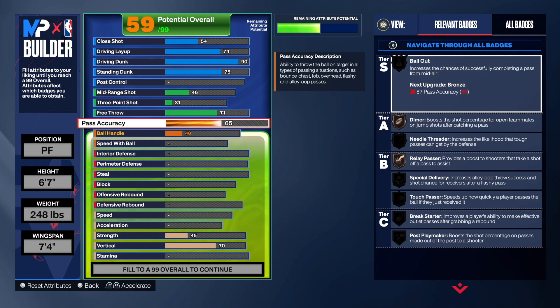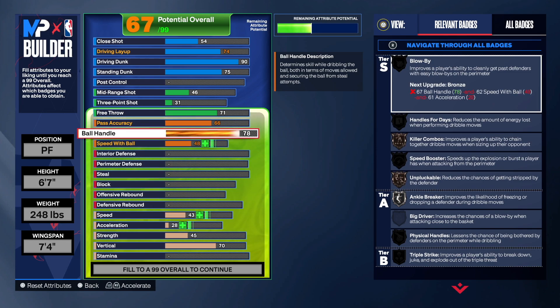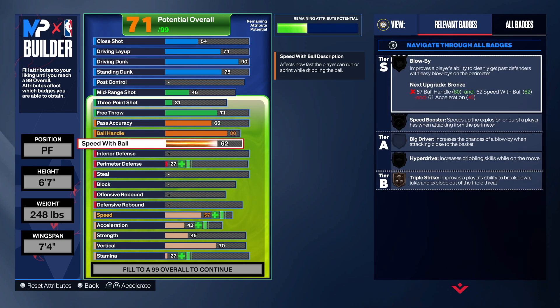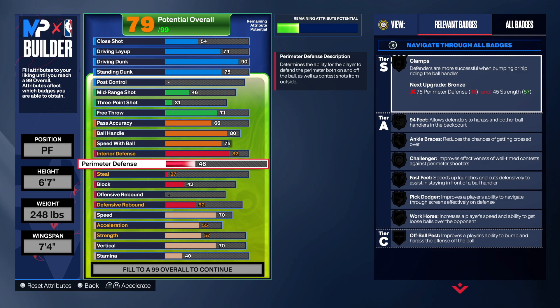You want to go 66 on the pass accuracy, that's all we're doing there. Now for the ball handling, 80 ball handle — that's going to give you unpluckable on silver. Speed with the ball, we're going 75 speed with the ball.